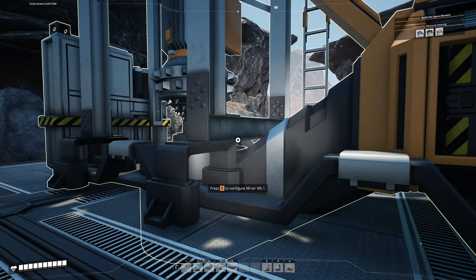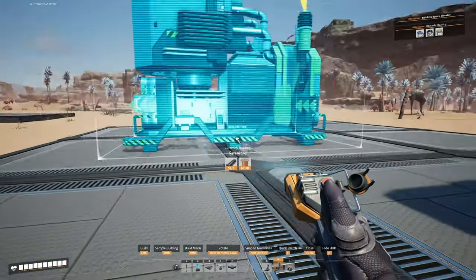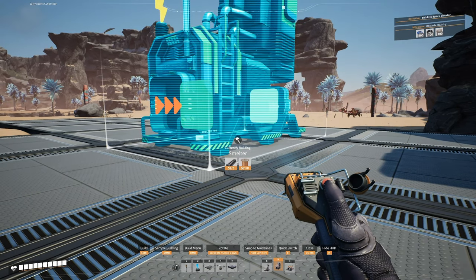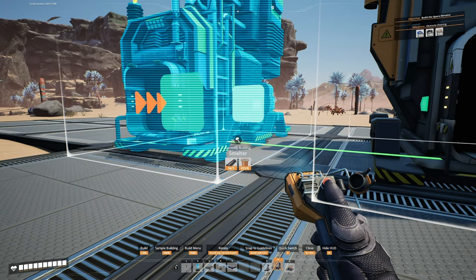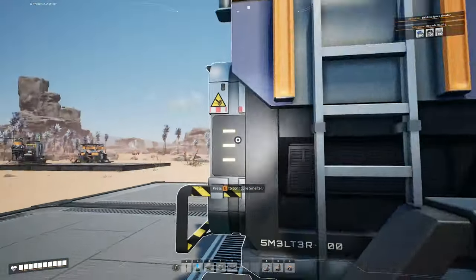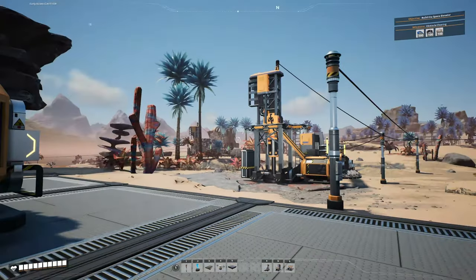This is a normal node - it outputs 60 iron per minute. We need enough smelters to be able to process that much iron. Let's get out our smelters and start a little row of smelting. Each smelter does 30 per minute and we have 60 per minute coming out, so we need two smelters worth of ingot making. This gives us our first opportunity to exercise our new splitters and mergers - we have one stream of iron coming out of our miner and we need two streams going into our smelters.